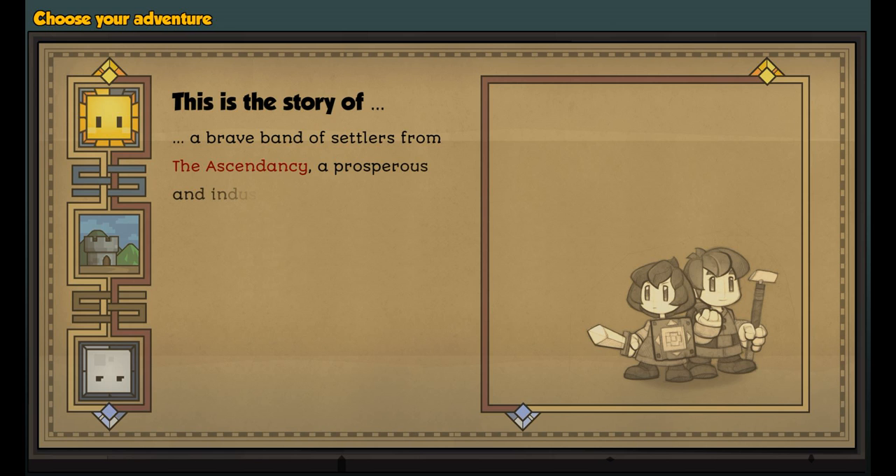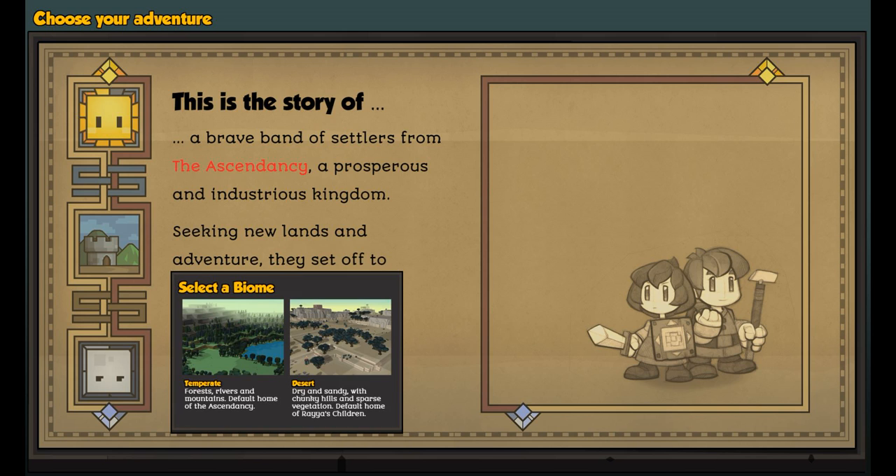We're going to go into the Ascendancy — a prosperous and industrious kingdom. We can head off to the Temperate Biome or the Desert Biome. They're planning on adding more biomes. The Temperate Biome has forests, rivers, and mountains — it's the default home of the Ascendancy and the best place for them. Since it's much easier to survive in the Temperate Biome, we're going with that. Every time I've tried doing the desert, I don't even have time to save — I die almost instantly.